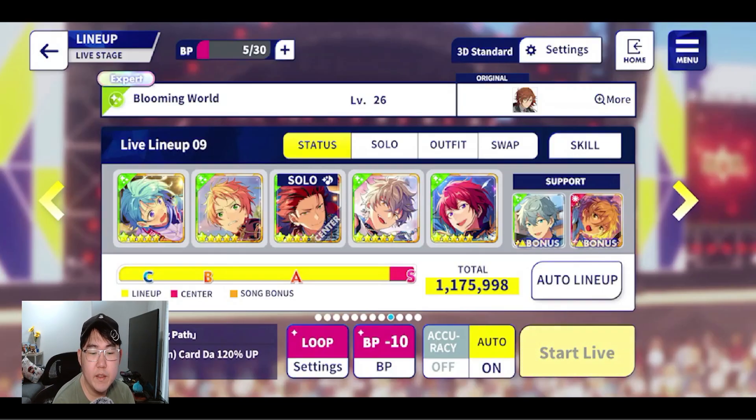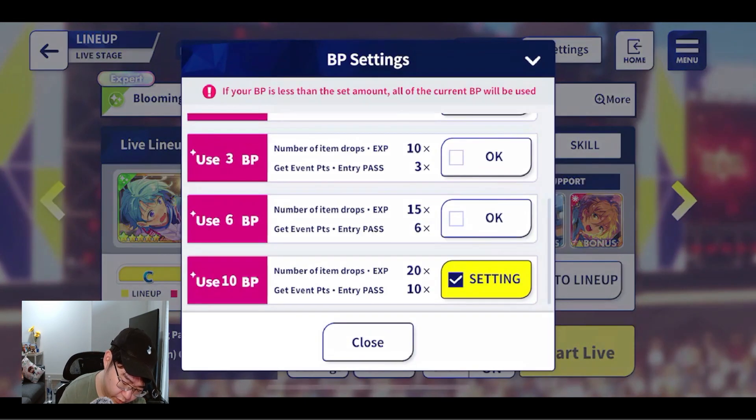The second feature being added to the game is the loop system for lives. First thing to say about this is that it is only available if you bought the VIP two pack. If you don't, unfortunately you will not have access to this feature. But with this feature, you can now automate your lives so you don't have to basically touch it or give it any second thought — you just keep rolling.